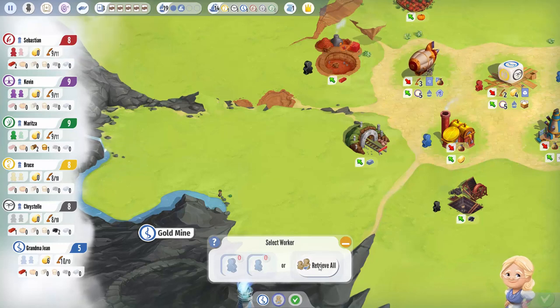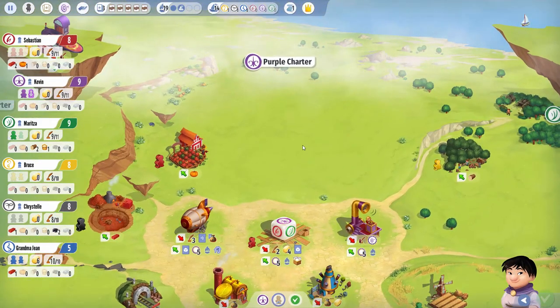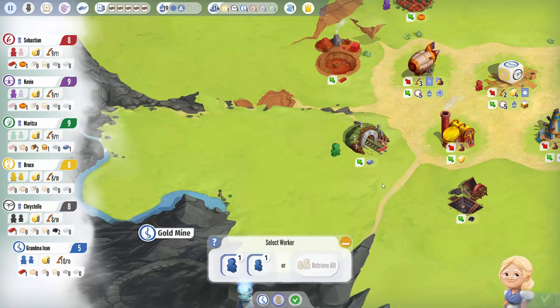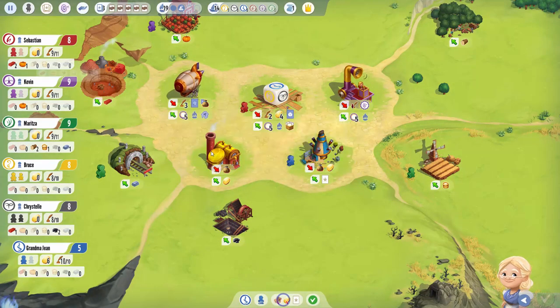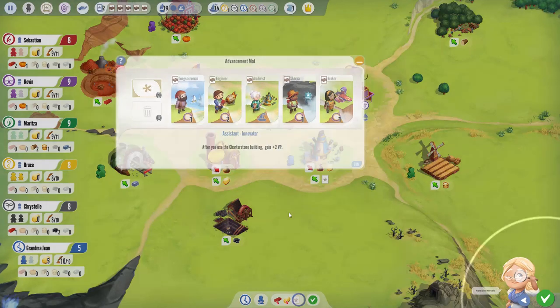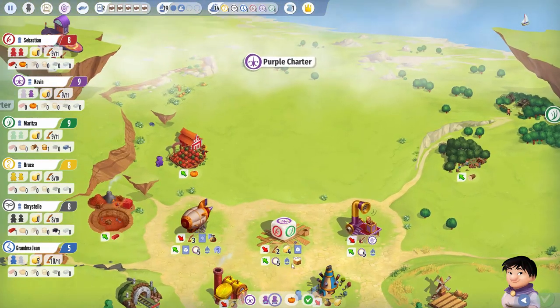I'm surprised no one's built their building yet - they're just building resources and trading them in for points. Here's our first retrieve: nobody bumped either of our two spots so we're pulling back. It kind of sucks; you want to avoid it if possible but you can't do it every time. Getting a card would be cool. We've got six coins and a free brick, so I think I'll go grab a card while there are still some - there are only eight cards to start with and they go fast. We plan to go to the charter stone so might as well get two extra victory points for it.